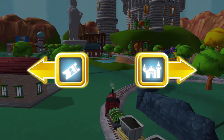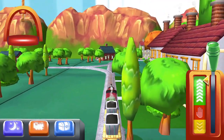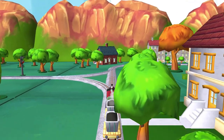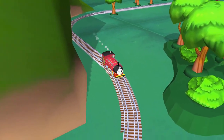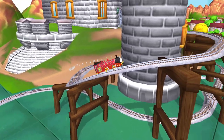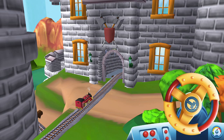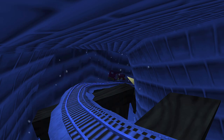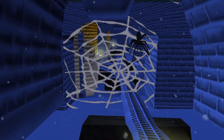Where should we go next? The haunted castle is just ahead. Forward leads to Henry's tunnel. Oh, the castle gate is closed. Can you help open it? That's the way. Trembling tracks! Super!